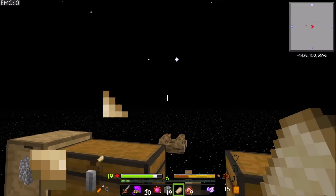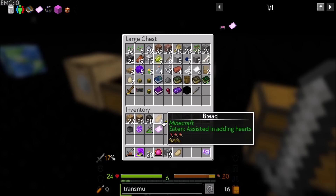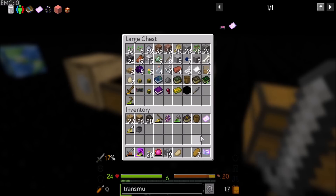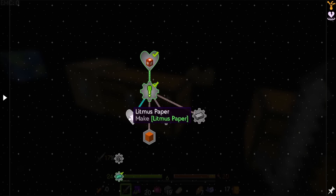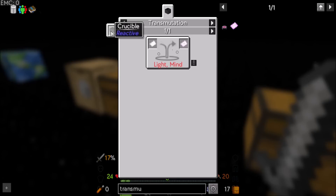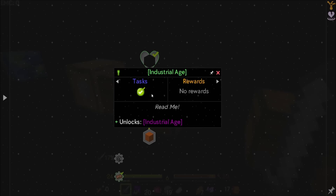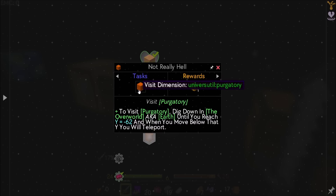So now that we've got that done, we've got unlimited cosmic dust, which is cool — I'll store it here for now. Let's clear out my to-do list. My quests are to make litmus paper, used to show what's inside a crucible. And we need to get into this crucible mod. Also, to visit Purgatory — dig down in the overworld, a.k.a. Earth, until you reach Y equals negative 62, and when you move below that Y you will teleport. Oh! That's cool, that's new.